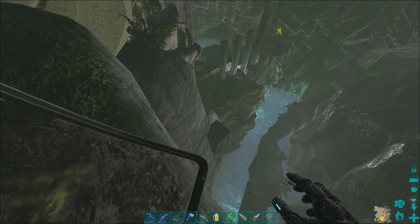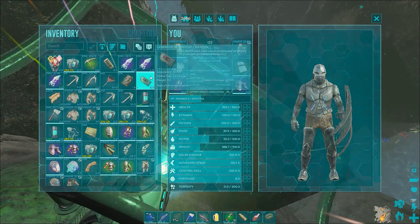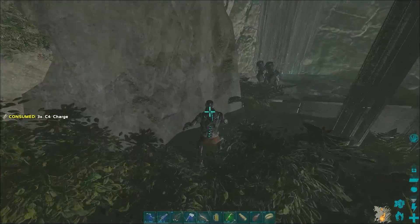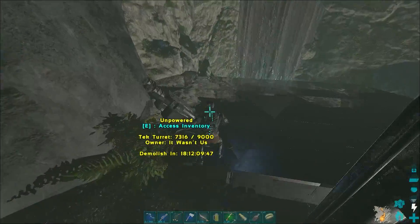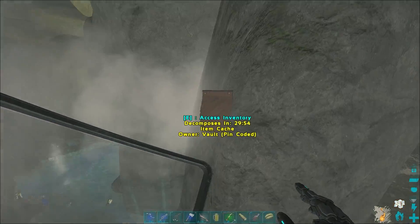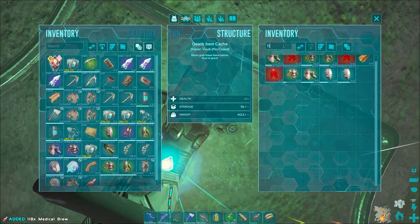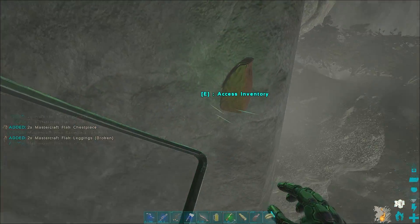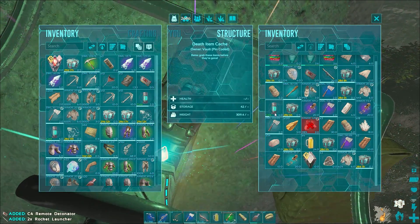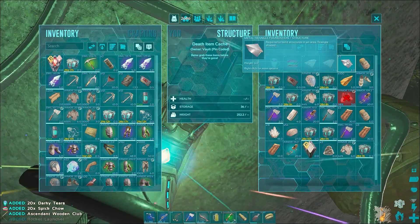There's a vault right there — anything left? It's pin-coded. I think this is the tribe that was in here — it wasn't us — and the no-name tribe are the guys who raided it. That's crazy, they left a vault here and didn't even blow it up. Let's see — got some med brews, a couple sets of flak, 25 rockets, some rocket launchers. Nothing crazy, but that's actually super good. The flak is really valuable, the rockets are really valuable, and I don't have like any explosives besides the C4 I have on me.